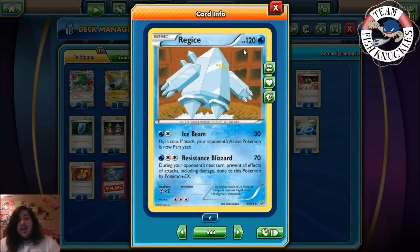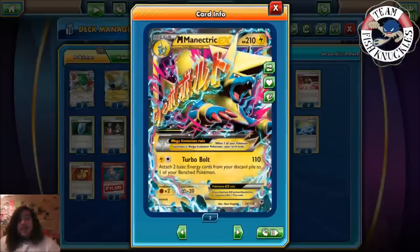One of the problems with Regice is EX Pokemon, and one of the biggest ones right now is Vespiquen. We're playing Mega Manetric here, and with Vespiquen they usually play Vaporeon, Jolteon, and Flareon to hit for weakness — but there's no Fighting-weak Pokemon that can one-shot Mega Manetric. So Vespiquen really can't knock out your Mega Manetrics, but you can one-shot them. You can cycle between different Mega Manetrics in that matchup, which is pretty cool. You also have Turbo Bolt to power up Regice if needed, if you don't get the Water Energy turn one.